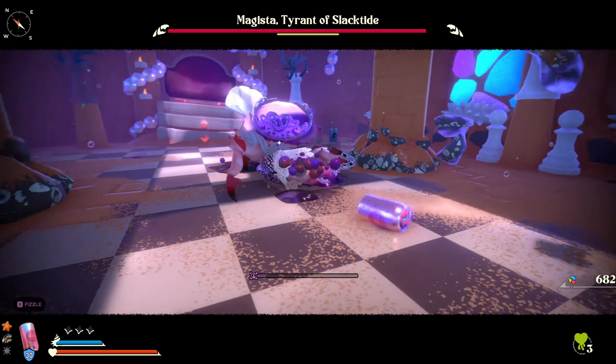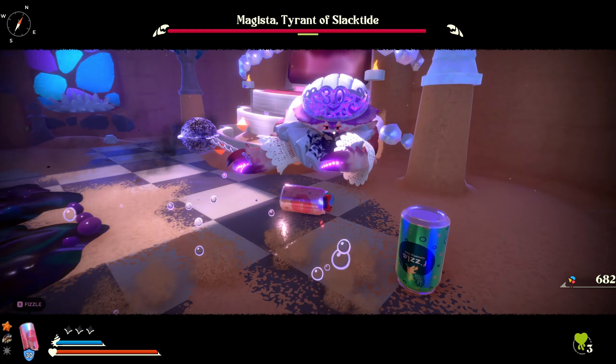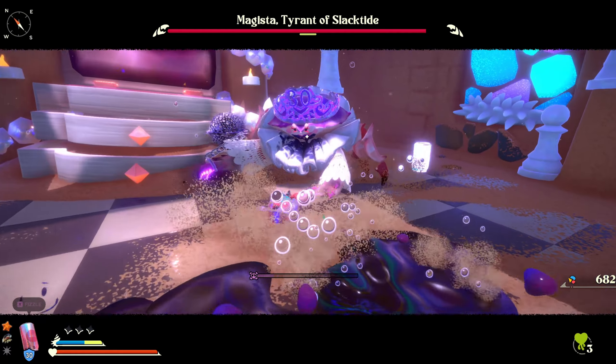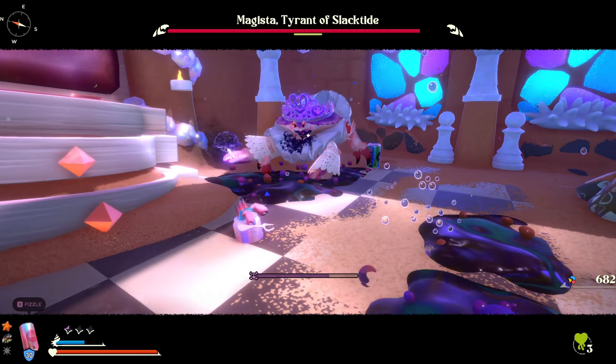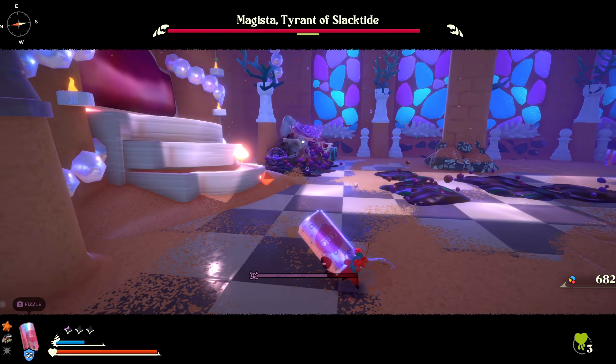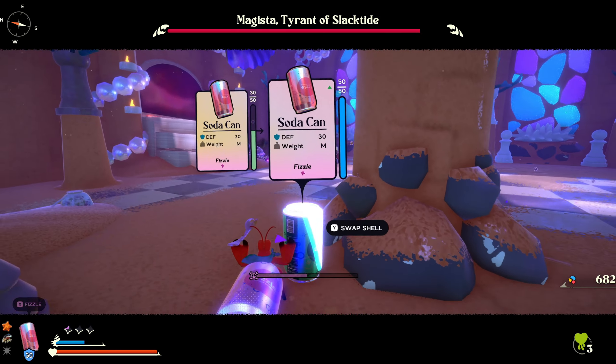In order to parry you need to be inside your shell, and then when they attack you, you're going to pop out. This will make all the difference because you can parry her claw attack, and also the attack that she does with her little teabag that she hits you with. You can knock that back at her and it'll deal a good amount of damage and posture damage.